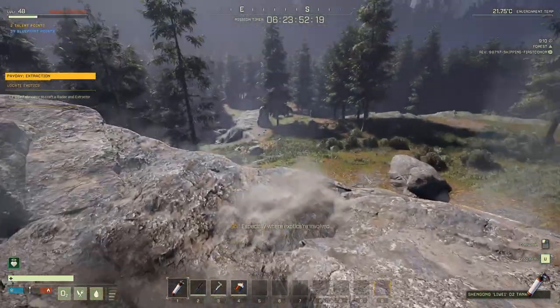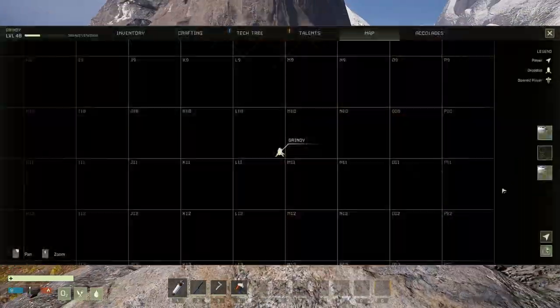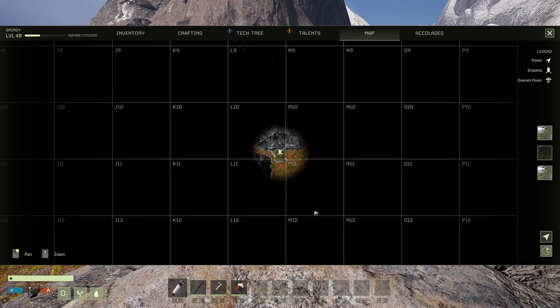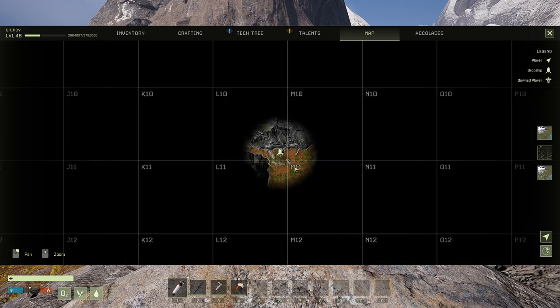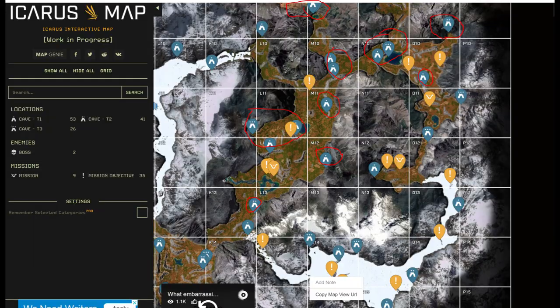Exotics aren't always easy to find. Whether it's researchers or some automated system sending you after them, you're the one that's got to track them down. Find a spot, set a radar up, and go from there. The extractor will come in handy too, if you manage to find something. Good luck out there. Here's a screenshot from an Icarus interactive map site — I'll leave a link to that in the description.